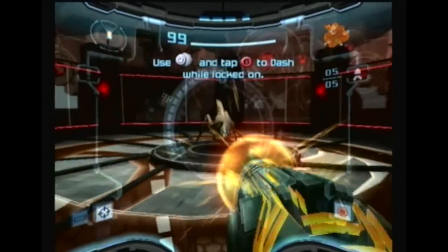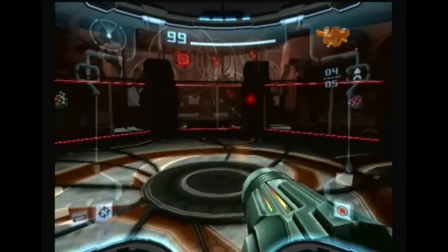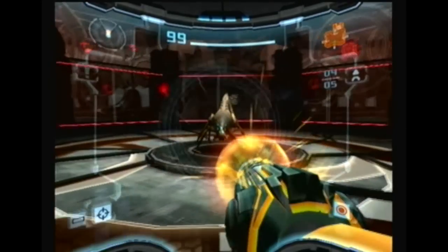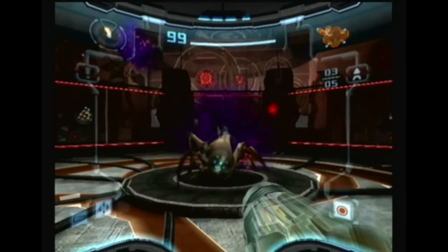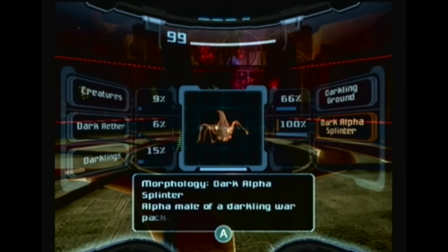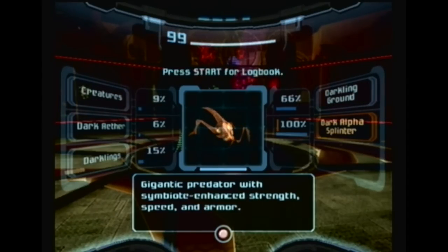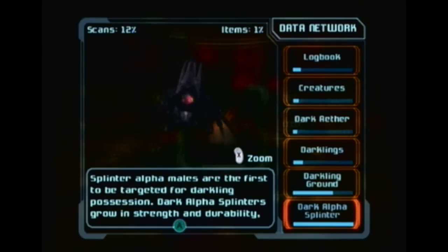They move so fucking fast. Oh my god! Dark Alpha Splinter — alpha male of a dark warp pack, a gigantic predator with symbiote-enhanced strength, speed, and armor. The fit males are the first to be targeted for darkling possession. Dark Alpha Splinter's strength and durability make them an even greater threat than normal. How grand.